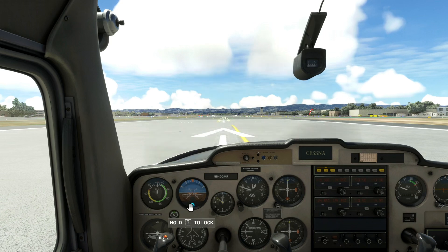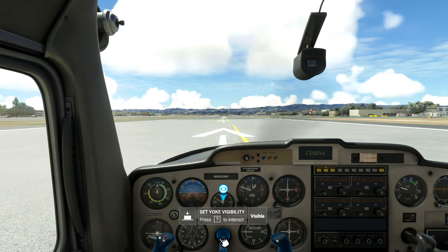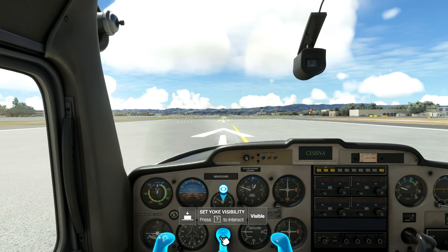Howdy folks! In my last video that covered Sim Update 5, a lot of folks were asking how to deal with the new cockpit interaction system. You can see here in this example it's indicating a question mark as a control to press, but this is misleading — what it's actually saying is that the control has not been assigned yet.